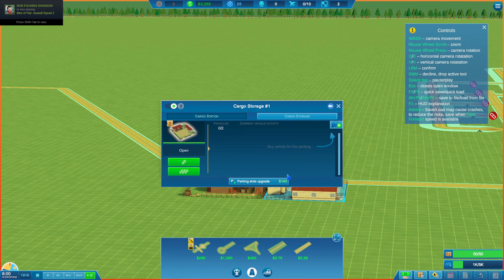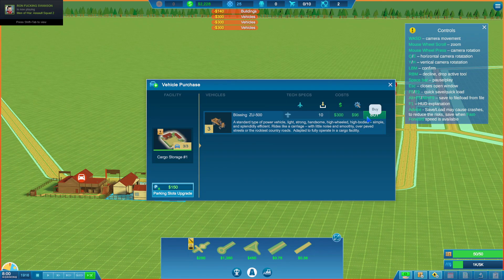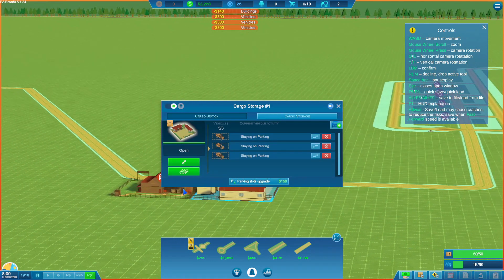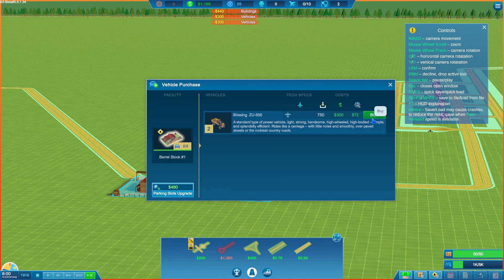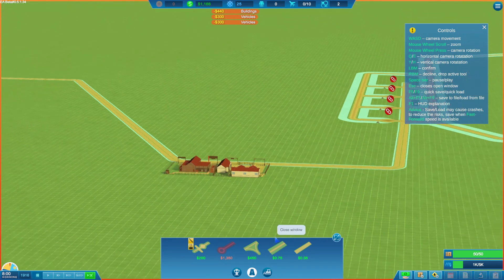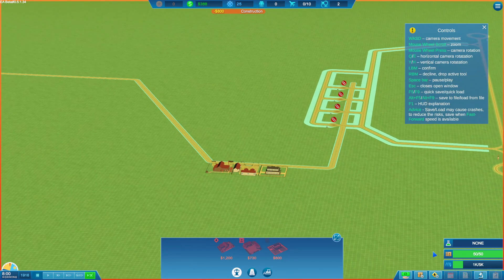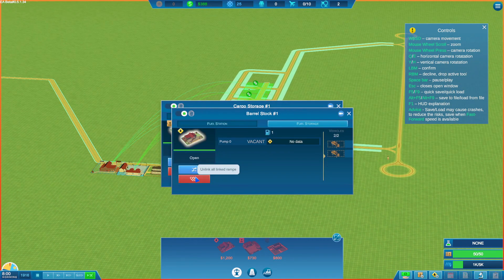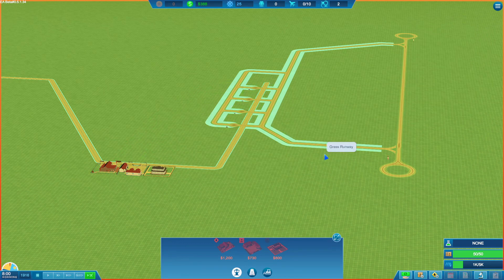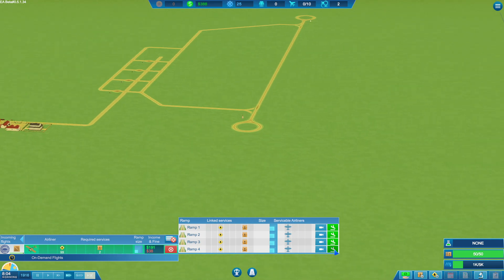What we want to do is get three vehicles, and fuel — we'll get two. That doesn't leave us with a lot of money, which is fine, but I'd like to get an office. That way, once we get some more money, we can get some research going. We'll go ahead and auto-connect those and we're pretty much good to go. We have our first aircraft — bring it in.